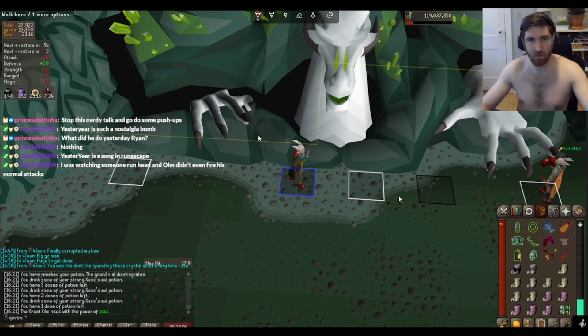This is Mage Skipping for Olm. To set up Mage Skip, the first thing you're going to need is these tiles marked. It's under the Tile Packs plugin — add Cox Olm Standard and you'll get these tiles.